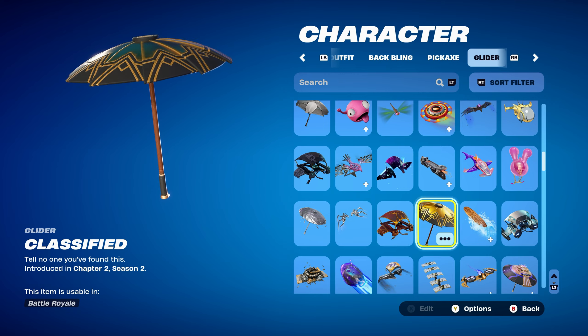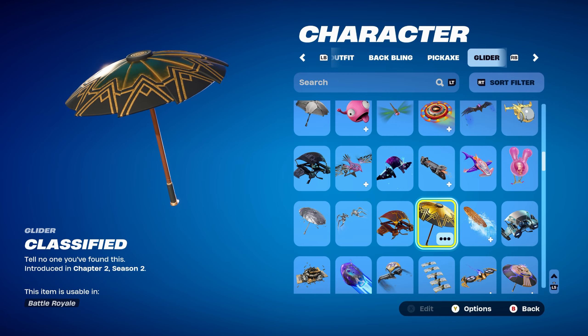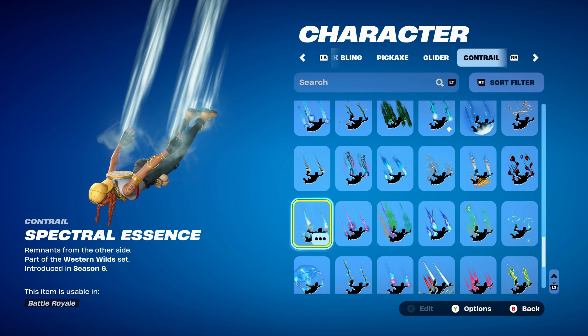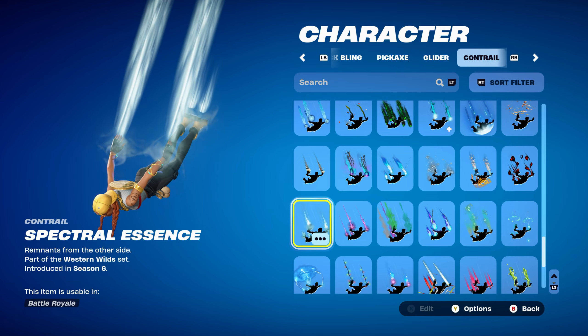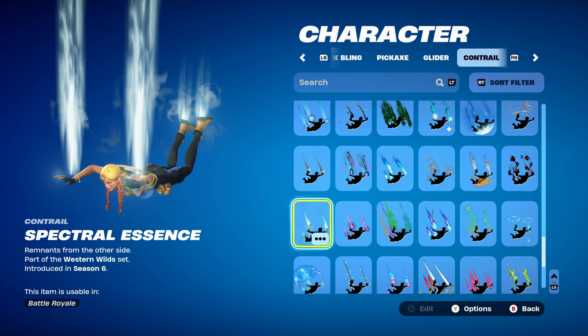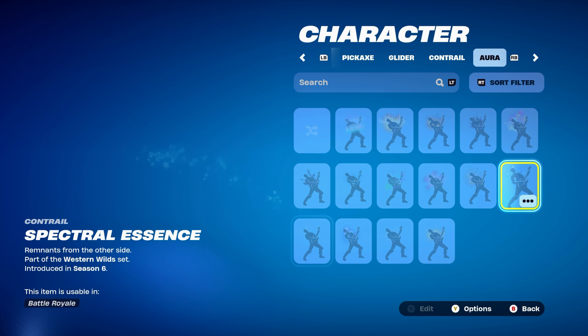The glider for the first four combos is Classified, a Victory Royale umbrella from Chapter 2, Season 2 — mainly using it for the gold design. The contra for the first seven combos is the Spectral Essence, part of the Western Wild set, introduced in Chapter 1, Season 6, and it's Calamity's contra from that season. I'm using it for the white — you can use any other contra that's white, gold, or black themed; it would work nicely.